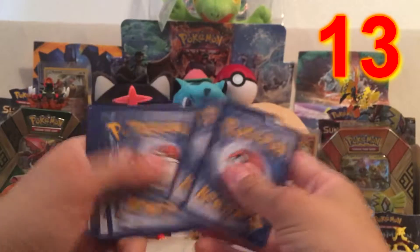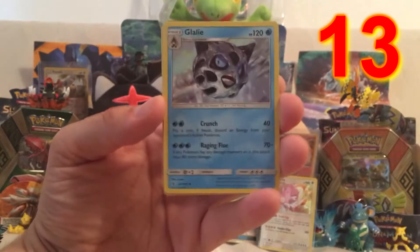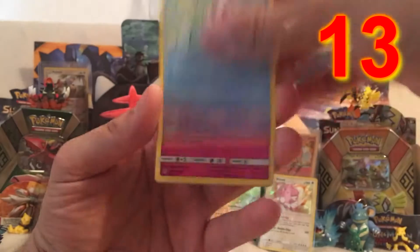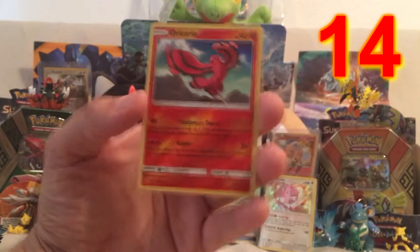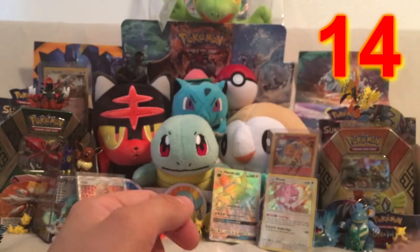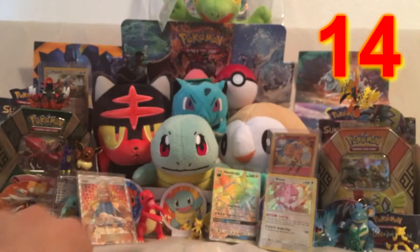One, two, three, and Dark Energy. Start off with a Glalie, Watchog, Weepinbell, Wishiwashi, Vanillite, Clefairy, Rockruff, Barboach, another Reverse Holo, Oricorio, and a Garbodor. Good card, good card. What is that, twelve points now?